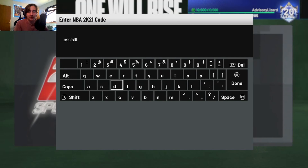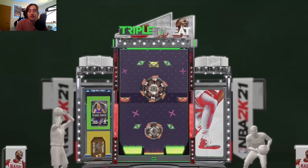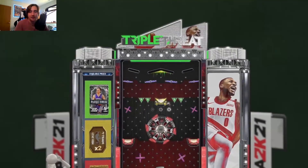That was not the code because I forgot the S in 'Dimers.' Let me type it in again — 'Playoff Dimers' — there we go, there's the locker code. You guys feel free to pause if you need to see it. I really want that pack, but to be honest I have been very very unfortunate with these — I'm pretty unlucky as far as the ball drop goes.